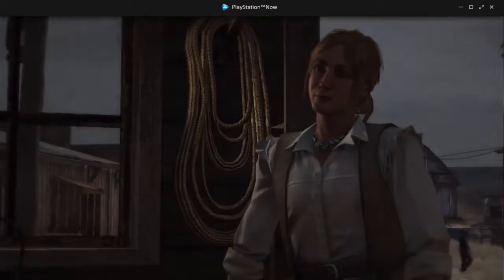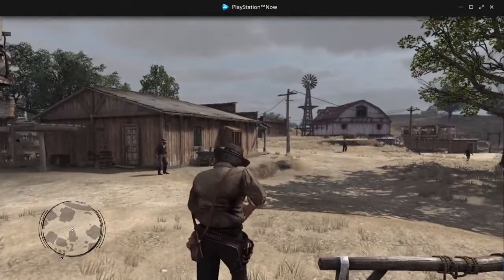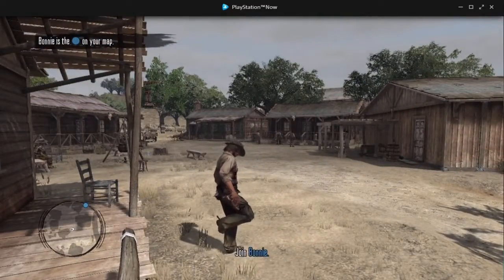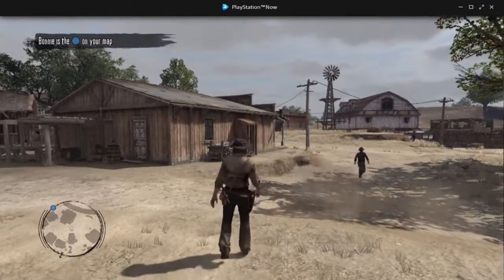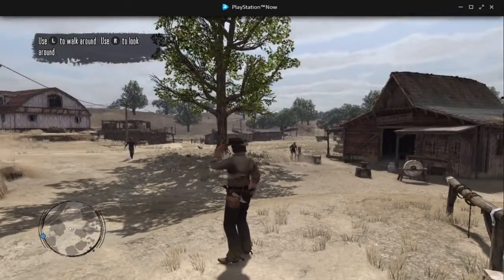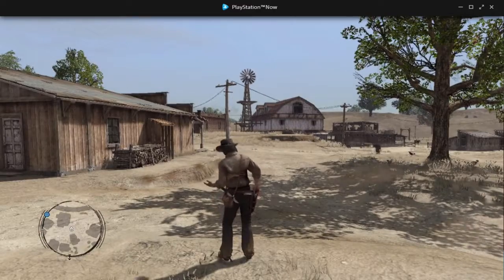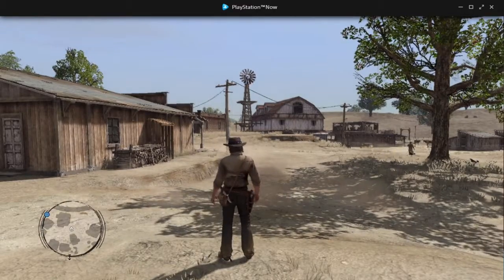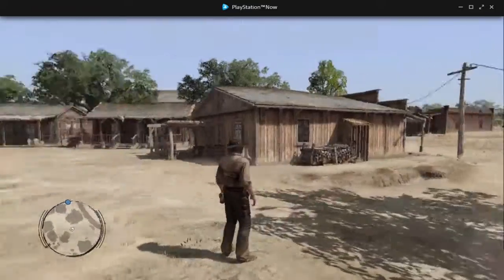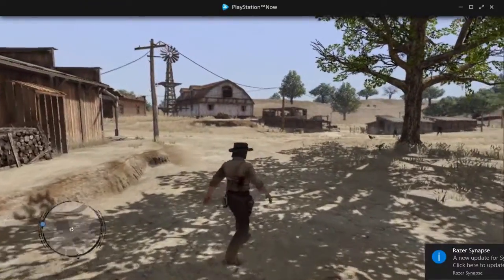So once we get into the actual gameplay, it is pretty decent. You do render the game exactly how a PlayStation 3 would. This is running at 1280 by 764 resolution, so just slightly over 720p. The FPS is pretty good. I'm not sure if Red Dead Redemption runs natively at 60 FPS on the PlayStation 3, but my FPS counter is showing a constant 60 FPS and it does feel like 60 FPS. But honestly, I can't really imagine this game running natively at 60 FPS on the PS3.